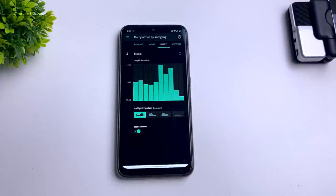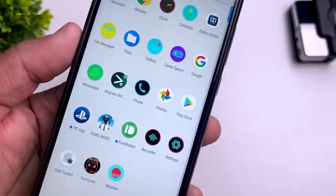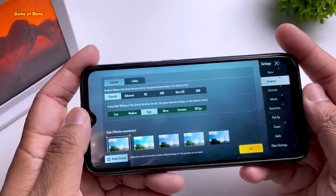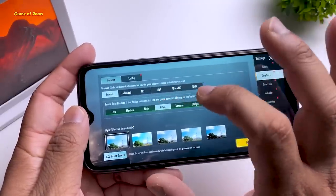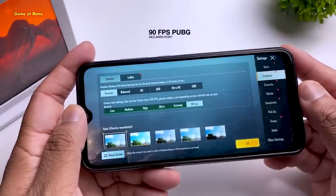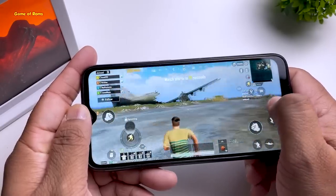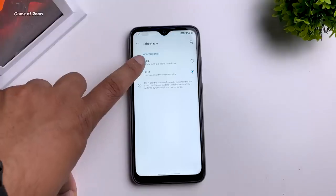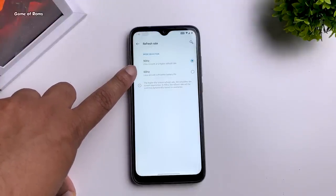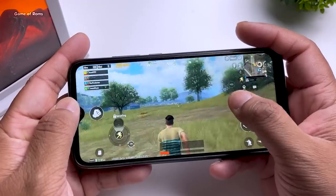This ROM also has a bass enhancer. So not only does it give you pure OxygenOS software, but it's a dedicated gaming ROM too. You can play PUBG on Smooth with Ultra, Extreme, and even 90fps settings. Make sure you have the right hardware — if your screen is 60Hz, the maximum you can overclock it is up to 70Hz. You can find how to overclock your display in iButton, but even then, maximum you can get is 70fps.